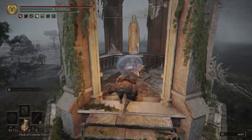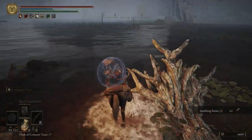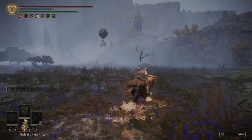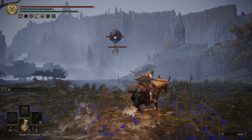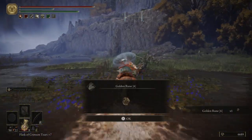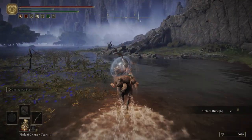We are going to pick up some smithing stones. Just be careful for the land octopuses over here - you don't want to fight them, and you don't have to. We are going to get three Smithing Stone 2s from that gazebo. And then we are going to shoot the balloon and get ourselves a Golden Rune 6.